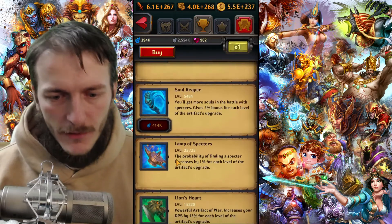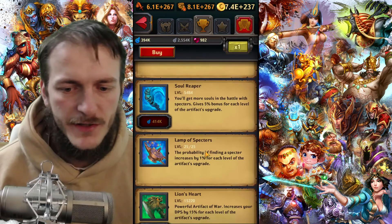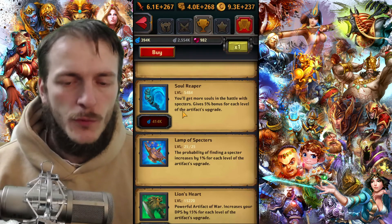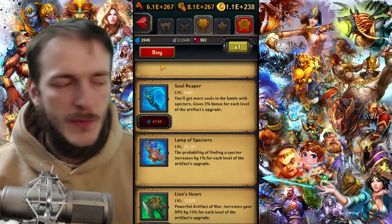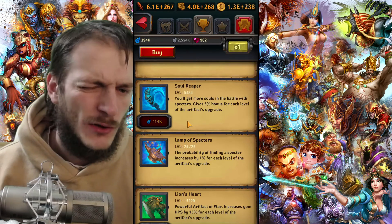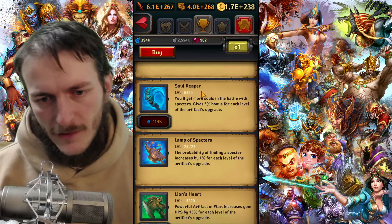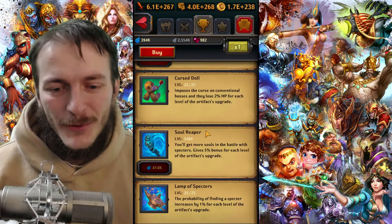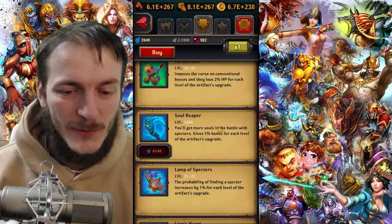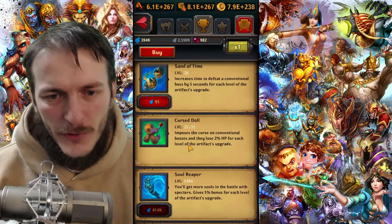Your first goal when you just start playing is to level up Lamp of Spectres to increase the probability of finding a Spectre, and increase Soul Reaper a bit. Later on you'll want Soul Reaper at a very high level — several thousands. A general rule is to have Soul Reaper at four times more than your basic level. So first Lamp of Spectres, some power points, and Soul Reaper.